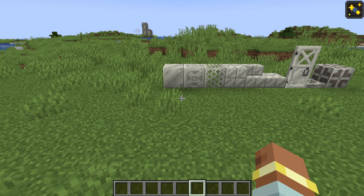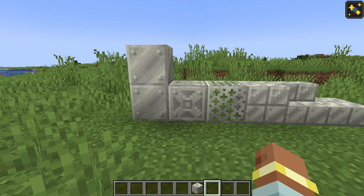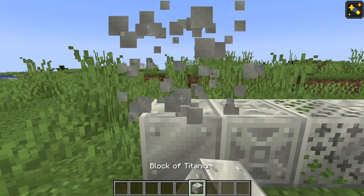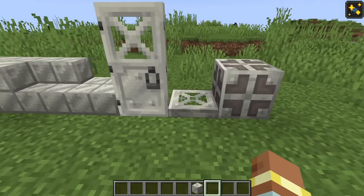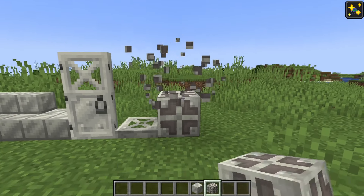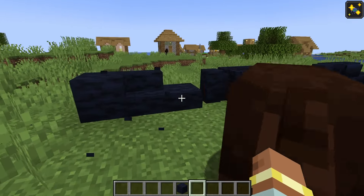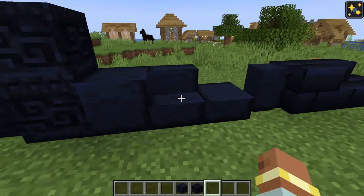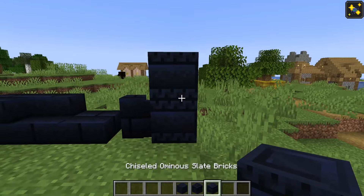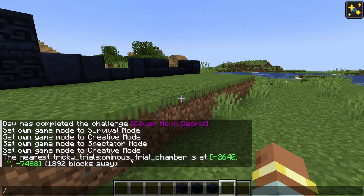There are also two new block sets used for the next big feature. First, titanium — it comes in every single type that copper does, so basically just a lighter copper. It comes in blocks, chiseled grates, cut versions, doors, trapdoors, and a bulb. The bulb works like the copper bulb. The second block set is ominous slate, which comes in every single type that tuff does: normal versions, chiseled, polished, bricks, and chiseled bricks. These are purely decorative and spawn in a new structure called the ominous trial chamber.